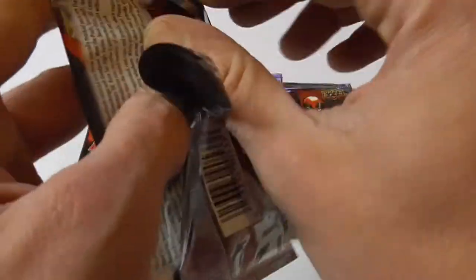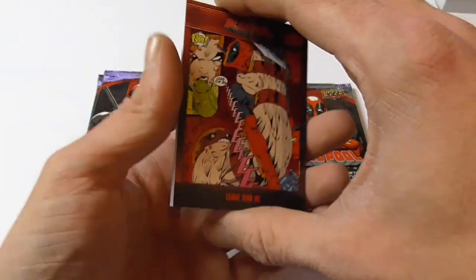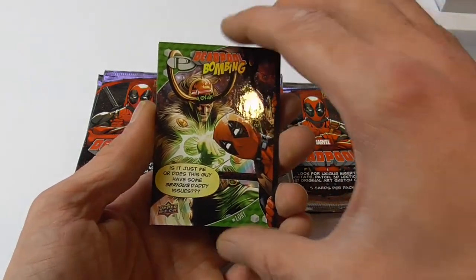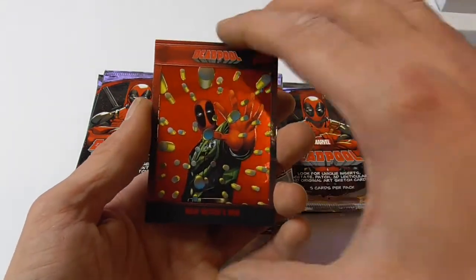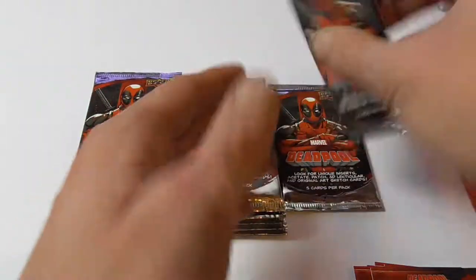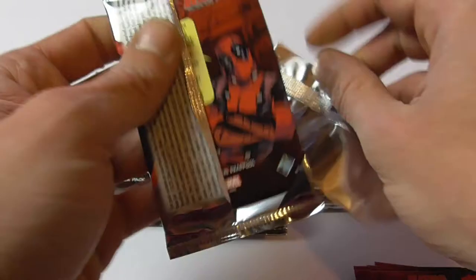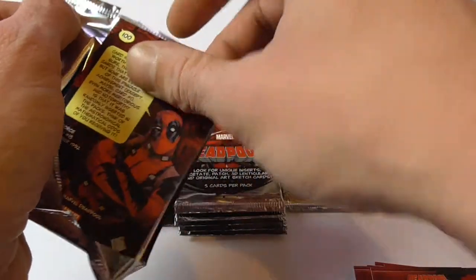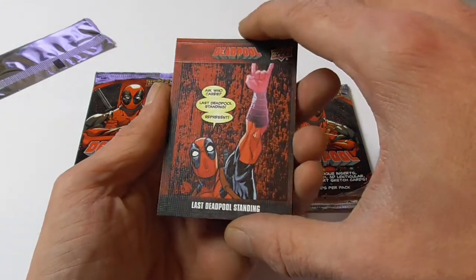Some pretty cool chase cards, at least the very rare ones which you get three in each box. Deadpool versus Juggernaut, another life felt, another Deadpool bombing — also pretty funny. Overall it's a pretty funny set; on the back of the cards there's always Deadpool talking trash about what's happening on the card. Another canvas card.